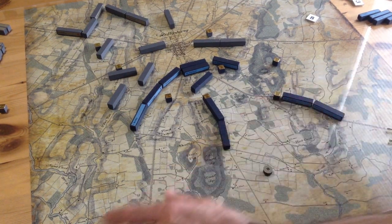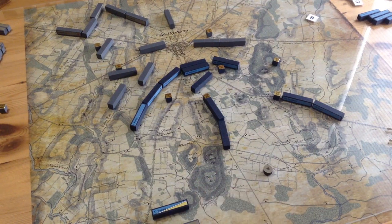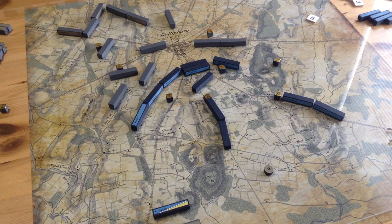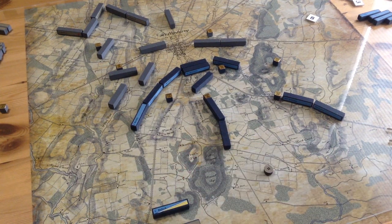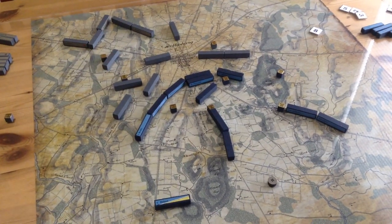The Confederates have just run out of time — much like the real battle. Looking at casualties for a one-day scenario: a destroyed infantry piece is worth three points, and Buford the dragoon is worth four. The Confederates have scored four points and the Union nine — a two-to-one advantage. It's supposed to go the other way; the Confederates should be ahead in points, which they are not.